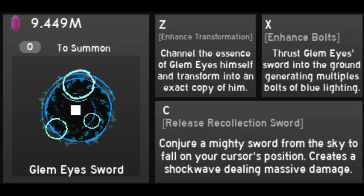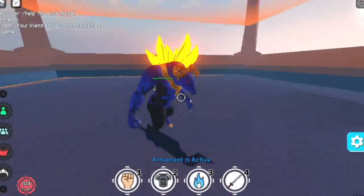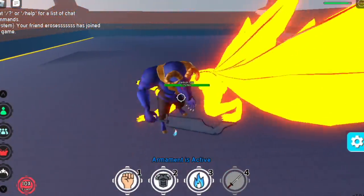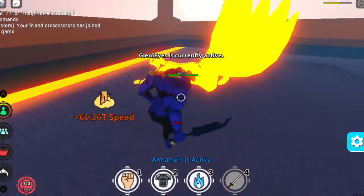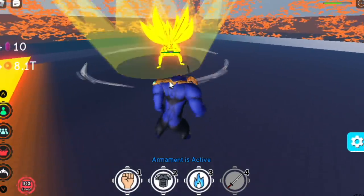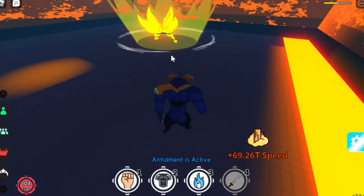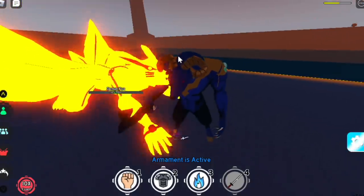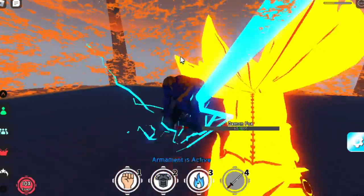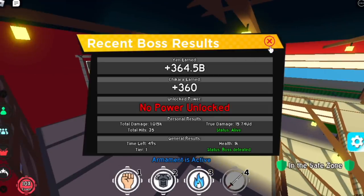This is an armament from the Glam Eyes — you can find it in your inventory. Just use your armament, press Z, so you can slash him. It has a Slash, same as the boss, and it also has the Enhanced Bolts. There you go — and it also has the Release Recollection Sword. You need to time it. That's it. Just for aesthetics and for unlocking it — it's cool guys. But for damage, it's not good. The defense, though — I think it increases your defense a lot, because I've been tanking Kurama's attacks, but I'm not sure of that.